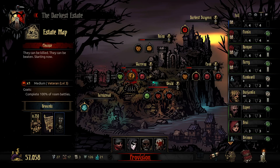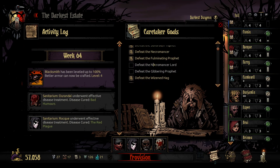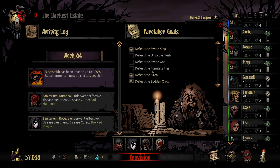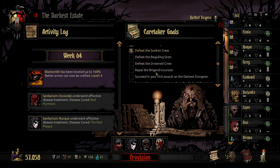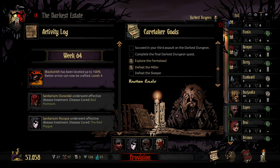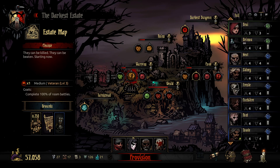Welcome back everybody to Darkest Dungeon. As I said in the last one, we're going to do a medium veteran run in the Warrens. We need to farm up the Warrens — we've got two in the ruins, two in the cove, three in the Warrens. We also need to defeat the Sleeper in the farmstead. First things first, we're going to push on, farm up the Warrens, unlock the bosses, and hopefully start using level threes to get up to the level fives.